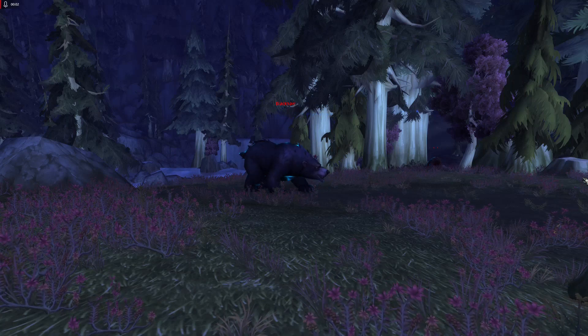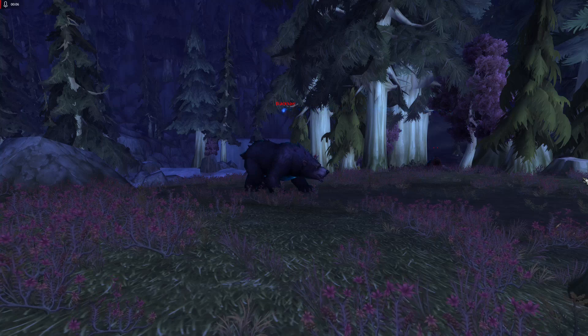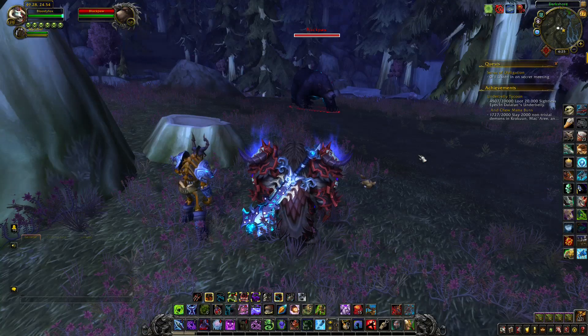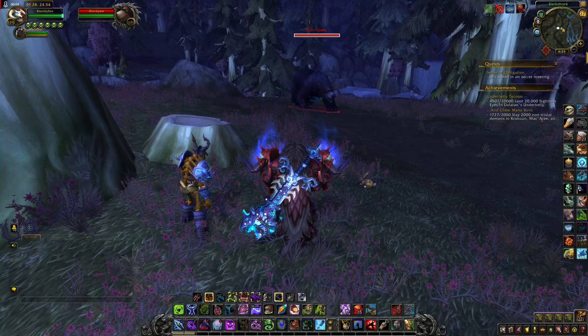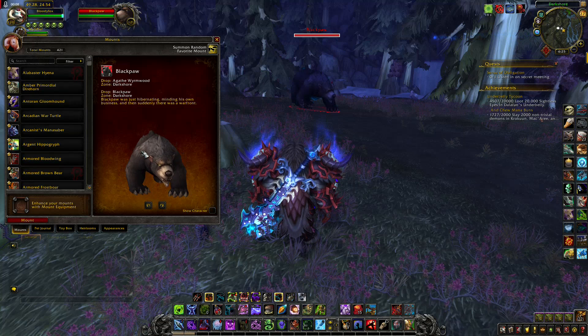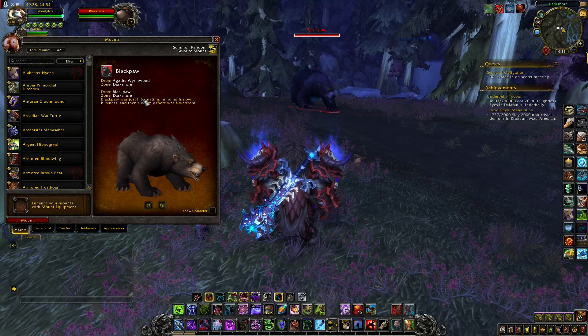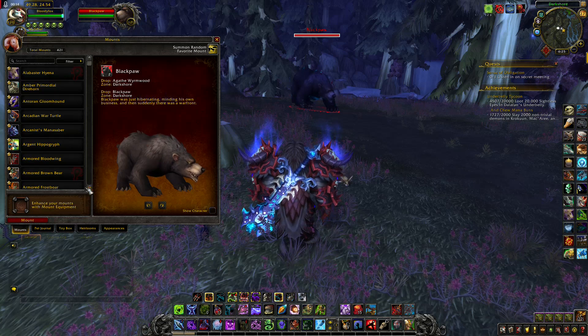Next mount on this list is called Blackpaw — a huge bear. Blackpaw can be found here. As you can see, it has different drop sources, so if the opposite side is controlling it, you can still get this mount.